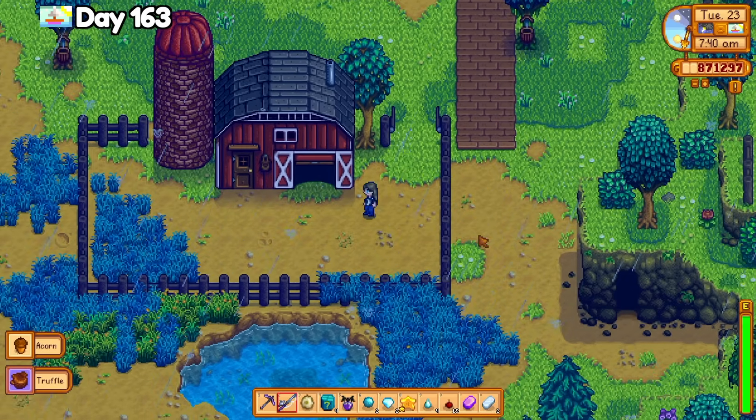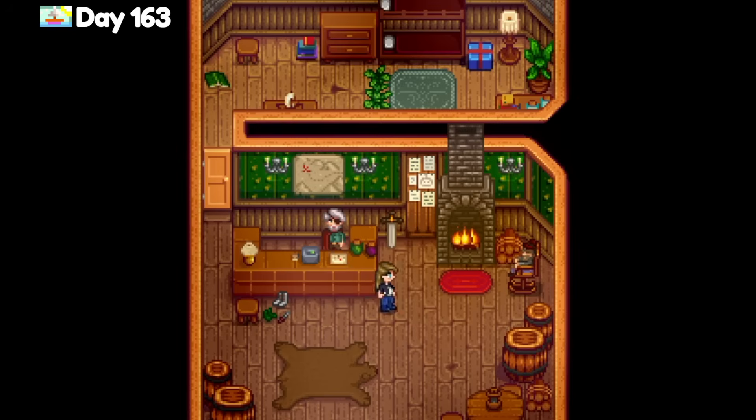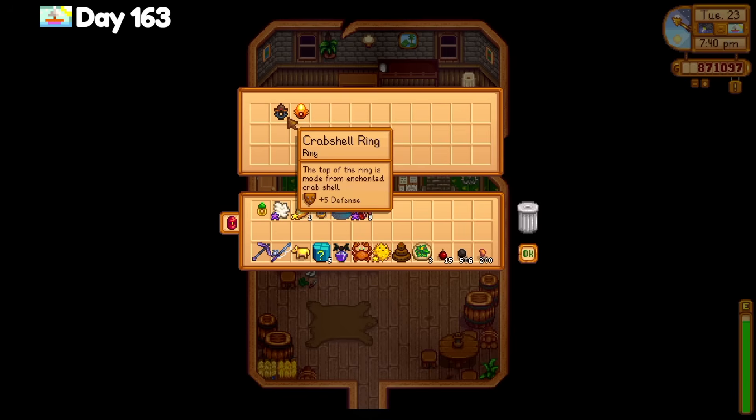Hatched an ostrich on day 163 and named it Fitz. Visited the Adventurer's Guild to look at monster slayer completion. I still need 15 void sprites, 32 skeletons, 21 doogies, 108 dust sprites, 54 mummies, 8 pepper rexes, and 126 magma sprites. Gil gave me the slime charmer ring, the crab shell ring, and the napalm ring today.